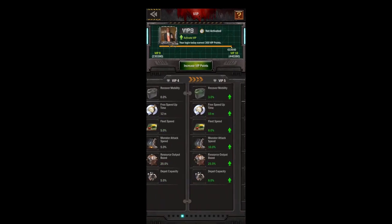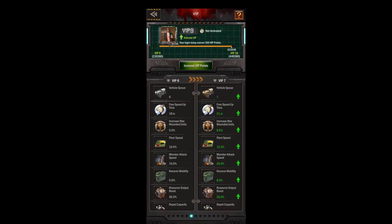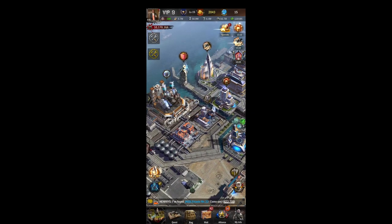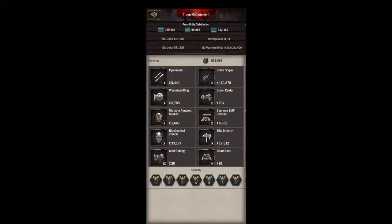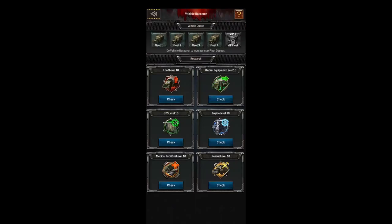At VIP 7 you get an extra vehicle queue, which is super helpful — you get an extra scout, an extra gather, an extra attack fleet, an extra way to deploy your troops. So when you're building your fleet queues you can actually get your VIP 7 before, I think, the C19 fleet spot.